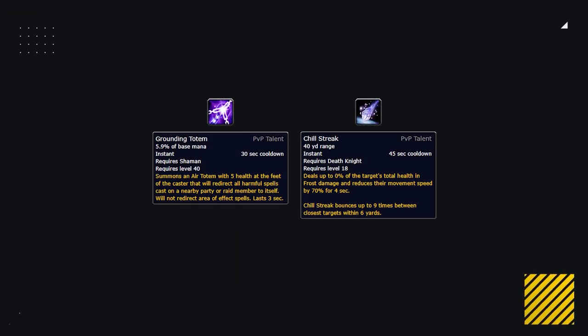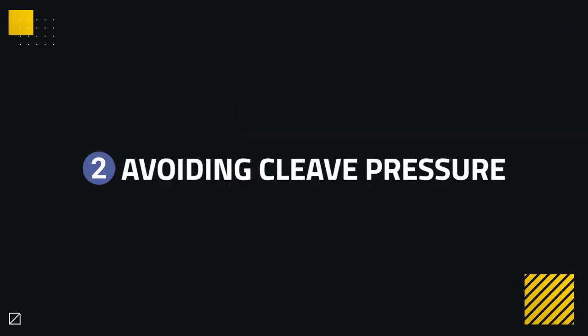Note that Grounding Totem is probably the best counter to Chill Streak, as one bounce into it is all that is required to take it out and negate its pressure. So if you have a Shaman on your team, make sure to pick up this PvP talent against Frost Death Knights.